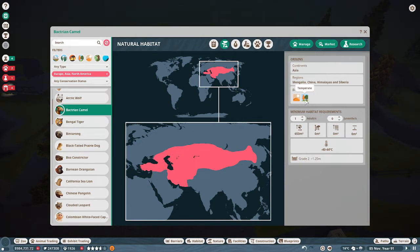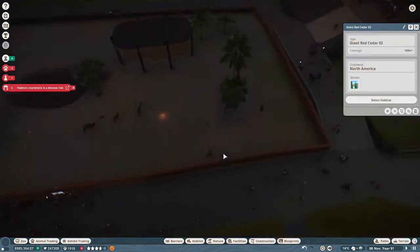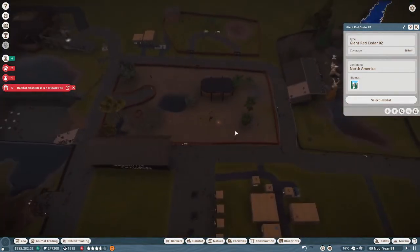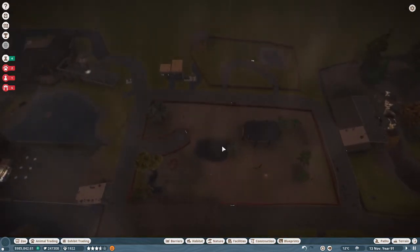Oh, they can handle temperate — I didn't know that. But this is for the community challenges so they're going to be moving anyway. I wanted to make this bigger too because when we have really big animals like the elephants, they weren't able to fit in the other one. So I need to make it bigger anyway — now it's a giant one.